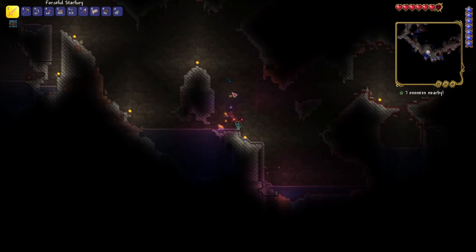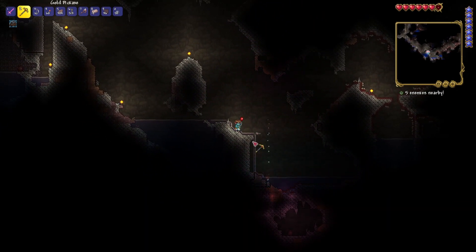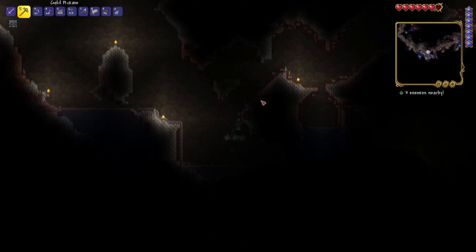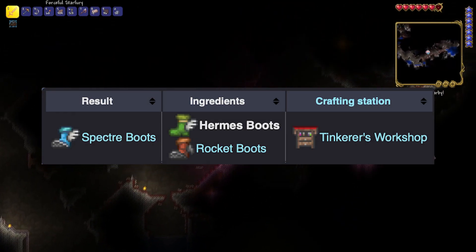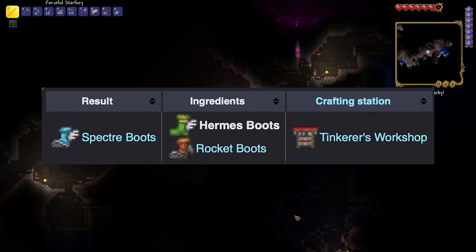It's totally tedious, but once you get them, you'll be able to run faster. You're just going to have to search in underground chests. They are also used in a crafting recipe to get the Specter Boots when paired with the Rocket Boots in the Tinker's Workshop. So there is a great plus in finding them.